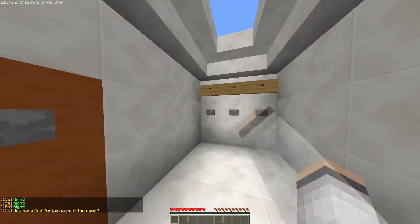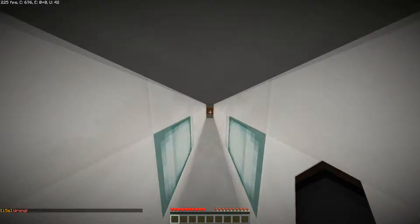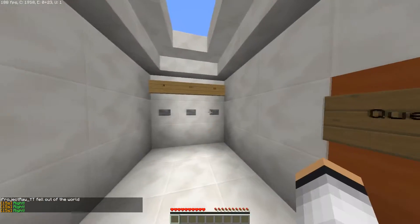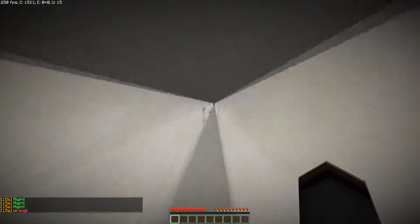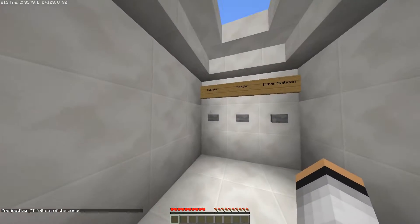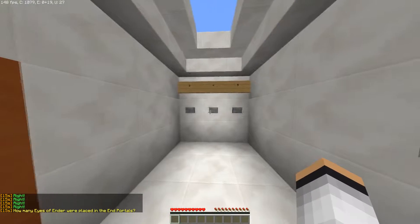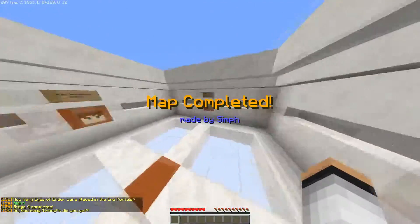Fine, there were six. How many end portals were in the room? There were nine — what?! Oh my god, are you serious? Three, six — no, there were twelve! Twelve, I forgot. There was one missing — oh my god, I missed two questions, four questions in total pretty much. And how many Eyes of Ender were placed? There were four. Map completed!